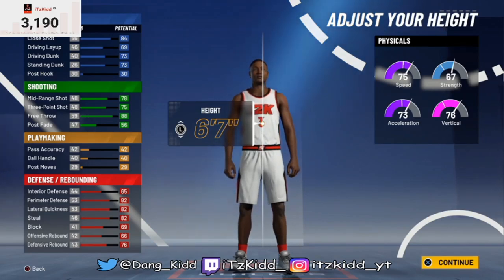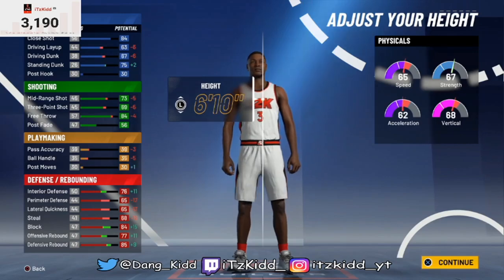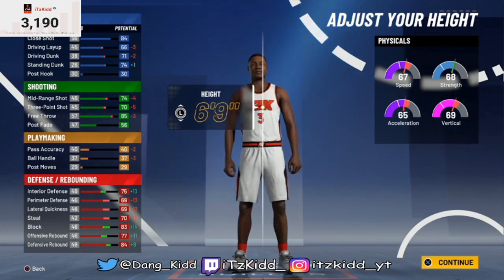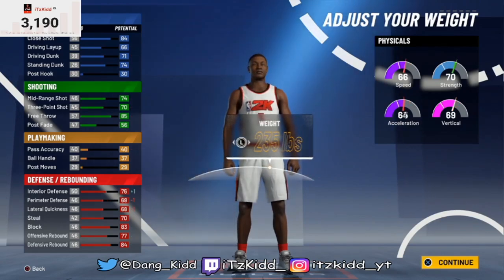Personally, since you're going to be playing the big man role, I would recommend making this build 6'8" or 6'9". At 6'9" you get a pretty big hit to some stats but it's still manageable. For the sake of this video we're going to go with 6'9", and for weight anything between 220 to 240 — we're going to stick at 234.